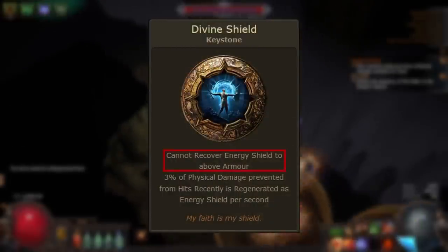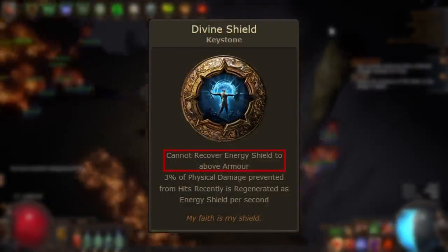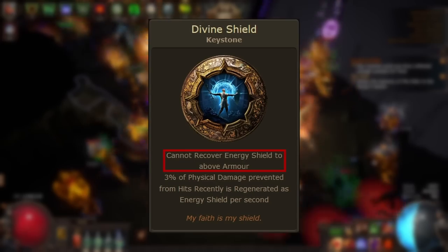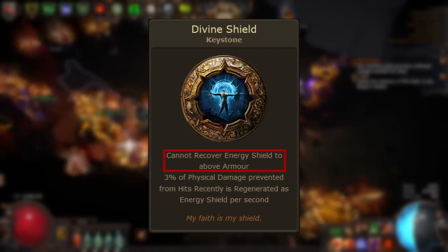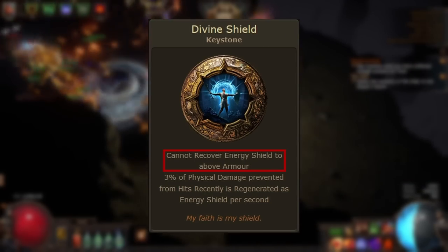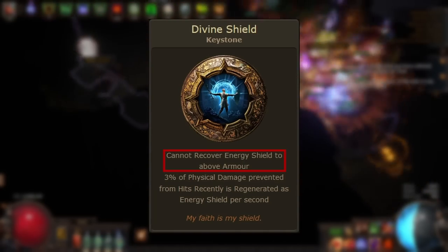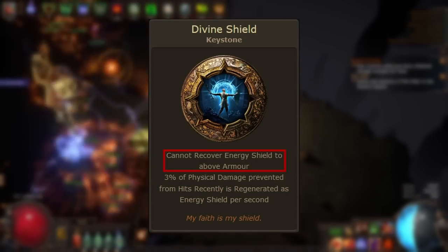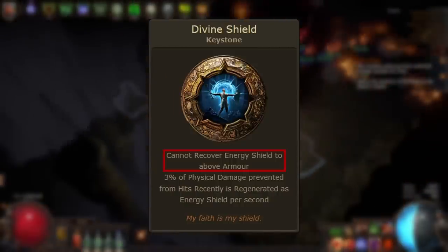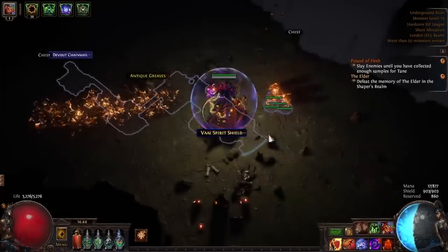On the topic of Divine Shield's downside, I should also mention a niche interaction which may be useful in very specific builds. If your armor is lower than your energy shield, you'll only be able to recover up to that amount, and this means that any recovery that would normally be removed at full energy shield will not be removed at your maximum recoverable amount. Energy shield leech will therefore have an overleech effect, where instances of energy shield leech are not removed and instead last their full duration because your energy shield never reaches full. This is a very niche interaction, as it will be very rare that you have a build with close total armor and maximum energy shield values to make use of this mechanic.